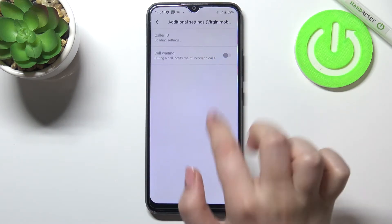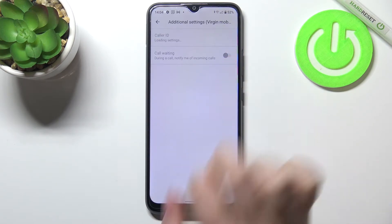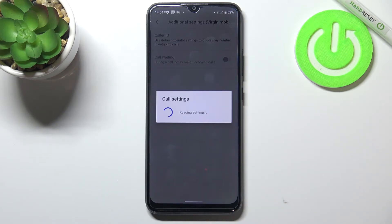Let me tap on it again. As you can see, here we've got call waiting. Unfortunately, I cannot tap on it — I've got this option inactive — but no worries. If you have your SIM card inserted and everything is fine with it, you will be able to enable it.